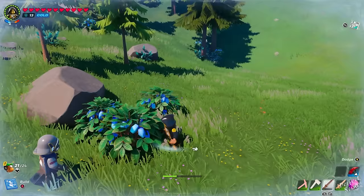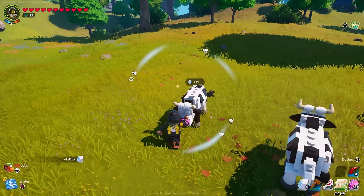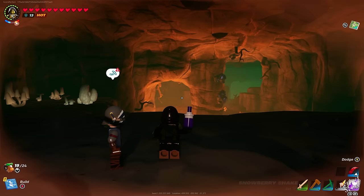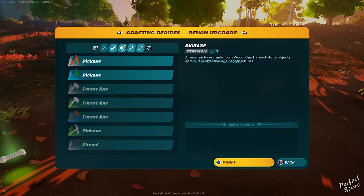Two important things to keep in mind before you head inside of a lava cave. First, head over to the snow biome and pick up some snowberries and then grab some milk from a cow. In order to create a snowberry shake you can use the juicer at your village — this is going to give you a heat resistance of 10 minutes. I recommend taking a couple because you can easily get lost inside those caves and this will prevent you from constantly taking damage.